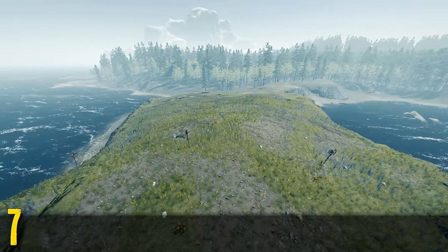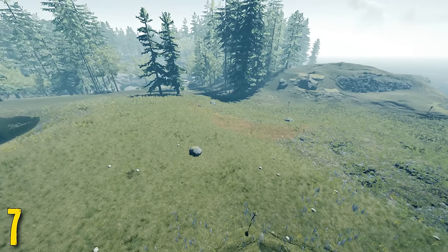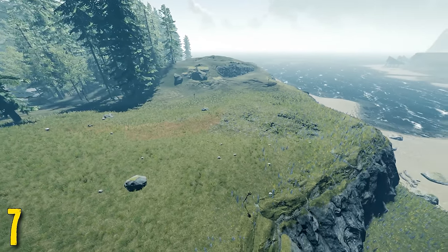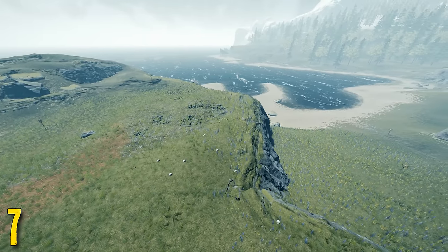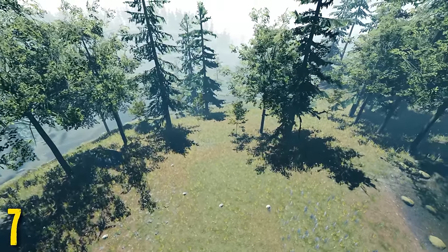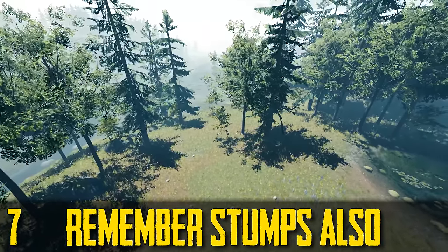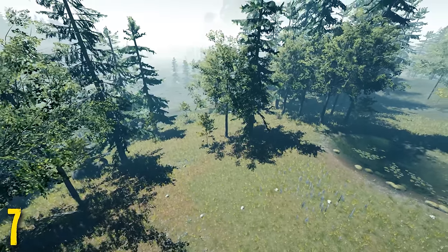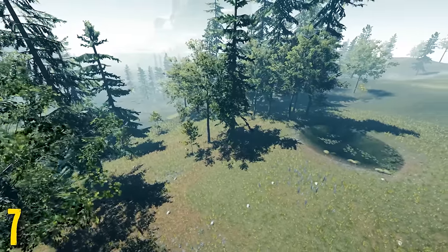Number seven is stick trees on build spots. When you build over a stick tree, every time you save and reload the stick trees will respawn. If they're coming through your base it can be extremely frustrating — they'll spawn through your floorboards and you'll have to go underneath to collect them. In multiplayer, even if you cut them all down, other players will see different stick trees and can see them even after you've cleared them. So I recommend building somewhere without a lot of stick trees underneath. If you're unsure, save and reload beforehand to check, as they'll respawn and you'll be able to see them.